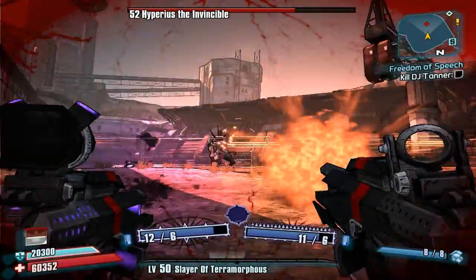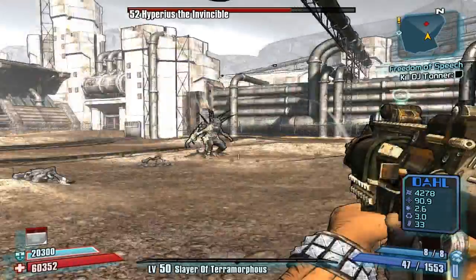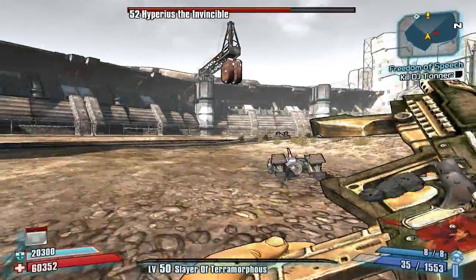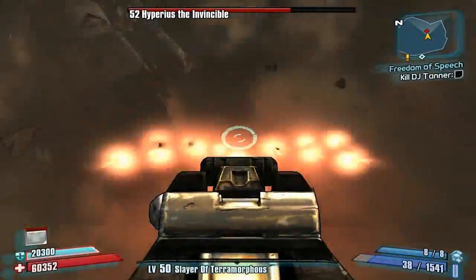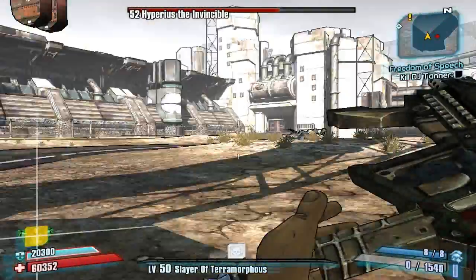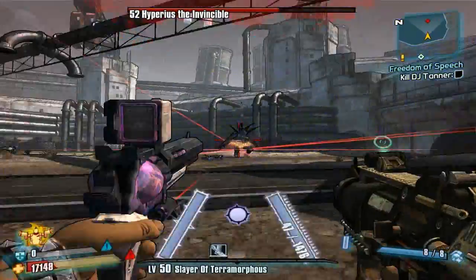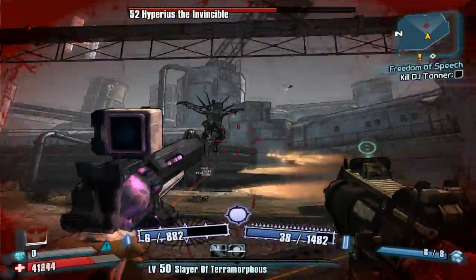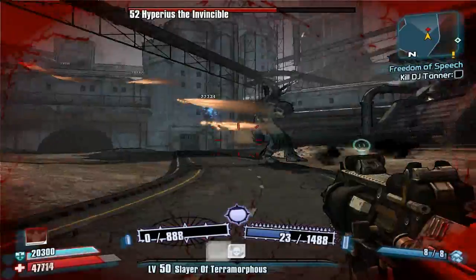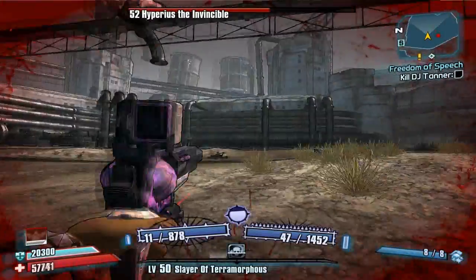But I am running out of ammo, so I'm going to switch over to a Sandhawk. This thing is kind of annoying because it shoots really slow and it doesn't always hit, but it does a lot of damage when it does hit. Anyway, I'm out of ammo for the Conference Call. So if you are a gun zerker, every time he goes Nova, I suggest just going right into gun zerker mode to get all your health back.